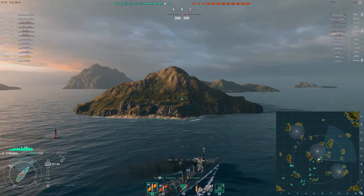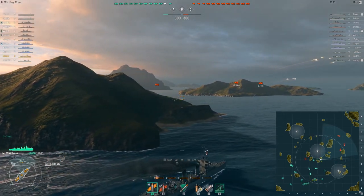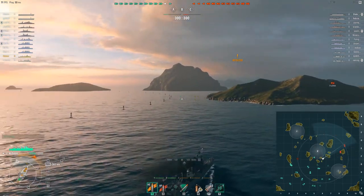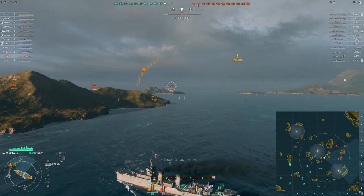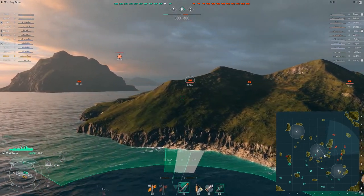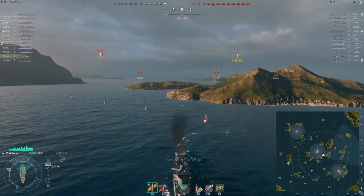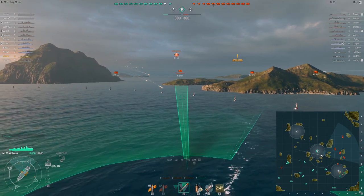We are on the map New Dawn, spawned in the south, headed to B. I love these little islands in this area. I don't see any enemy destroyers — there are 3 of them. Usually one destroyer will feel lucky and head to B, and I just want to exploit that tendency. US destroyers are fantastic at killing other destroyers — they're like mini cruisers in that regard. They've also got the advantage of a large complement of torpedoes compared to the Japanese, who specialize in range, while the US specializes in firepower.